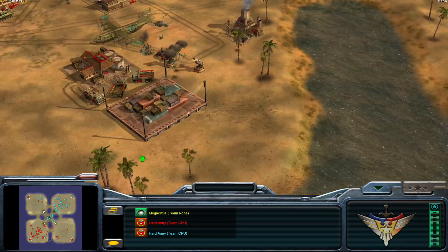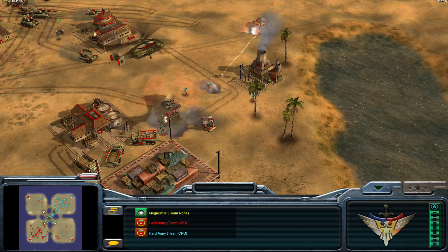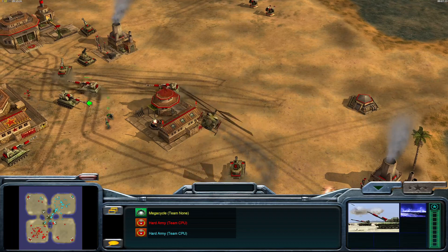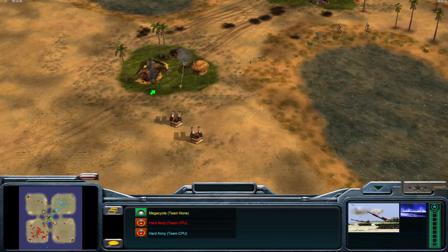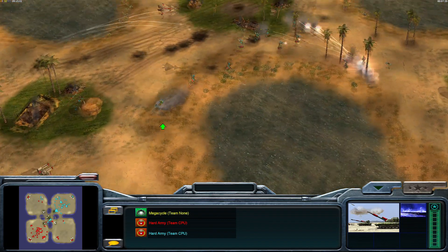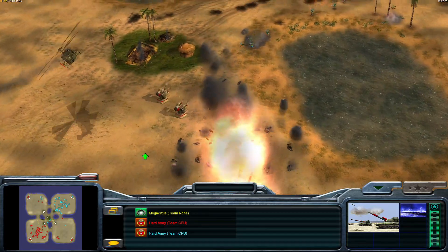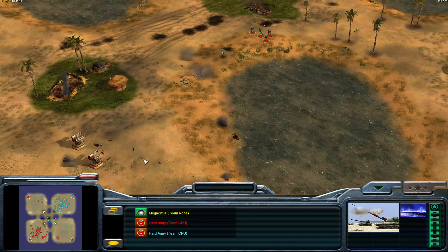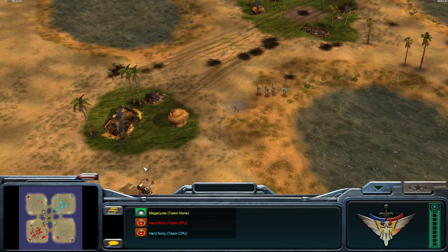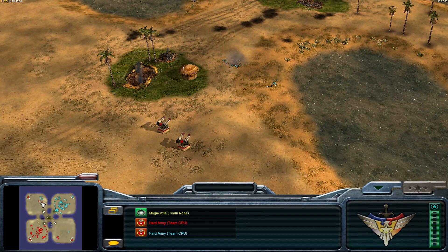Lots of infantry swarming the field here. Reinforcements got dropped in the worst spot ever — two gatling towers, a Helix. Inferno Cannons coming on the field — those are the Chinese artillery, aside from the Nuke Cannon which is their advanced artillery. Inferno Cannons and MiGs can do something called a firestorm: if there's enough units attacking the same target it creates a vortex of flame and destruction, but it requires a little bit of planning.